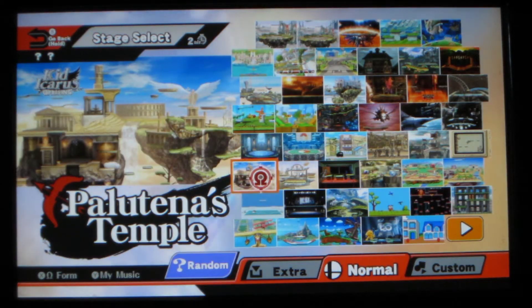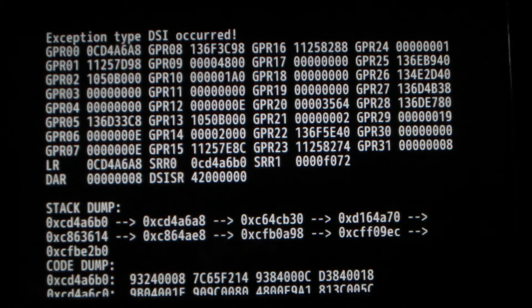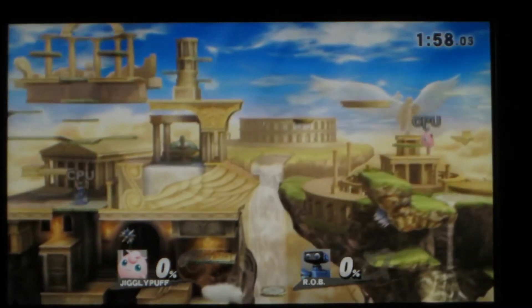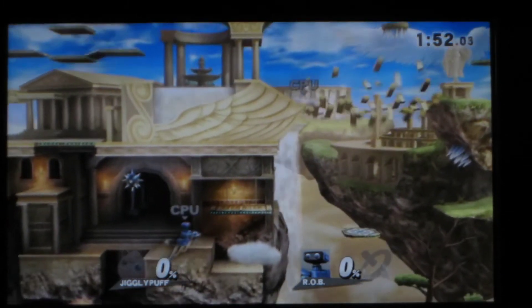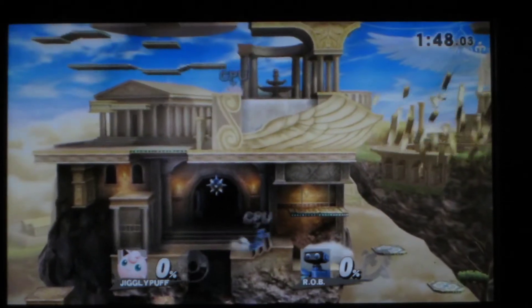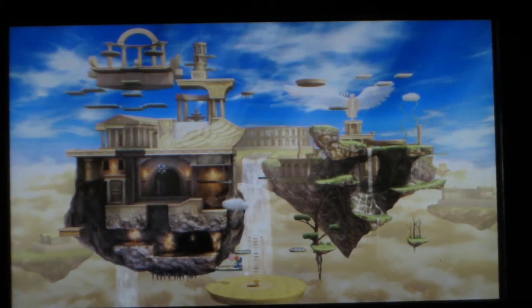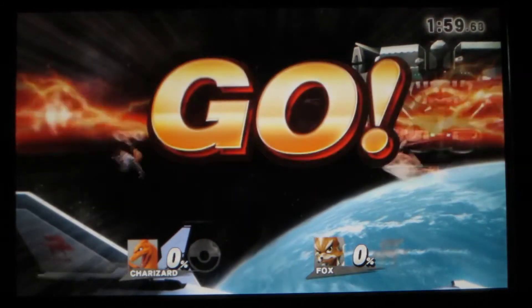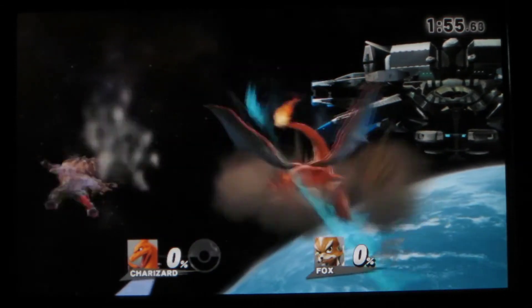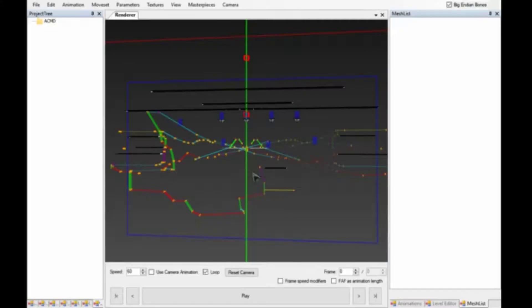We have Palutena's Temple, in which whenever I first tried to do some stuff, it just broke the code. Here's what it actually looks like without anything being changed to it — all those animations just going on. What's even worse is that the collisions don't match up with the animations, and also there's extra models.